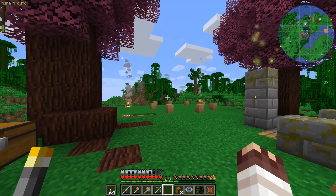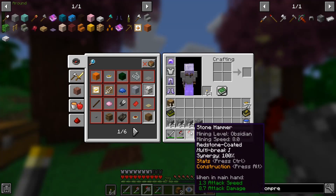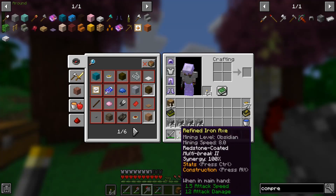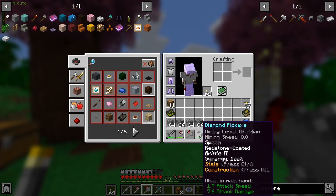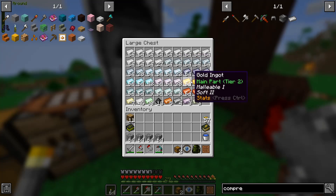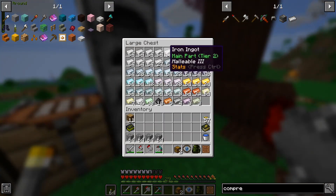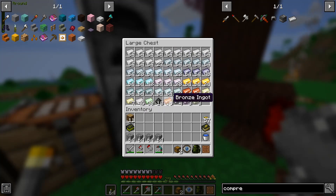When it comes to Silent Mechanisms tools, I have found that with all the materials we're getting, a lot of these we won't use much. Iron and the normal vanilla materials we'll probably use quite a lot, but unless we do extensive stuff, we may not use much of them.